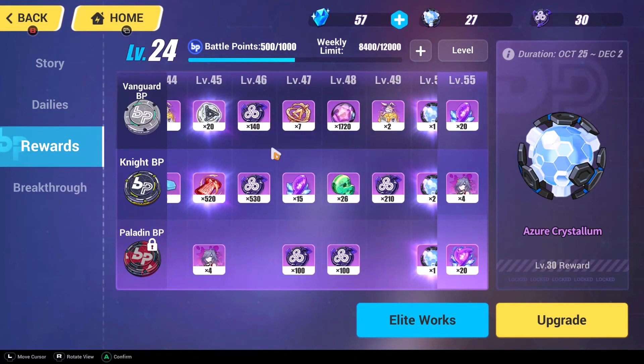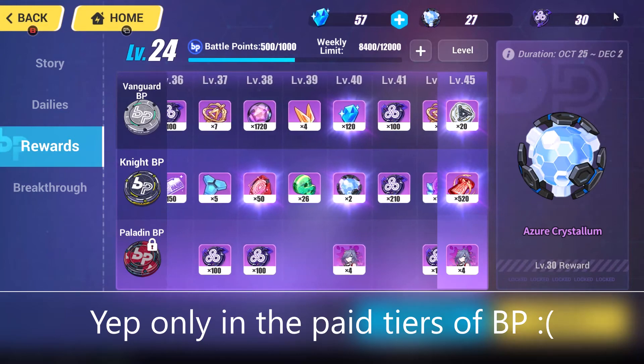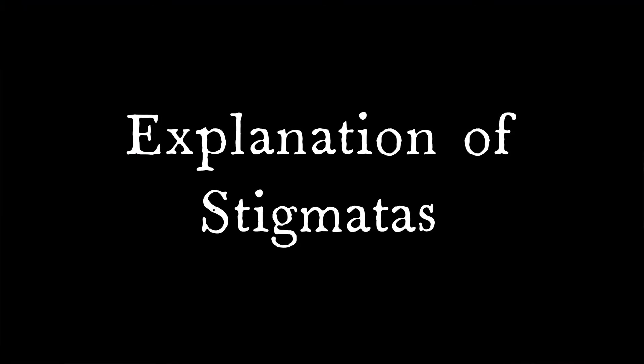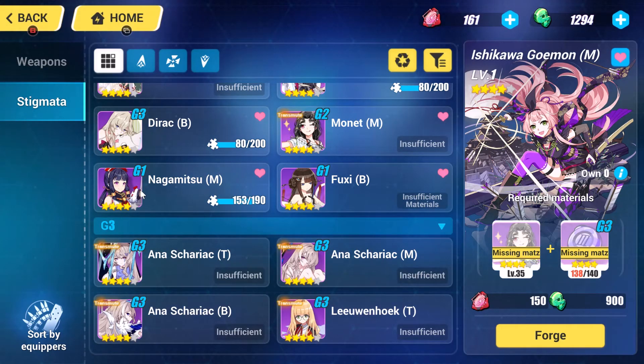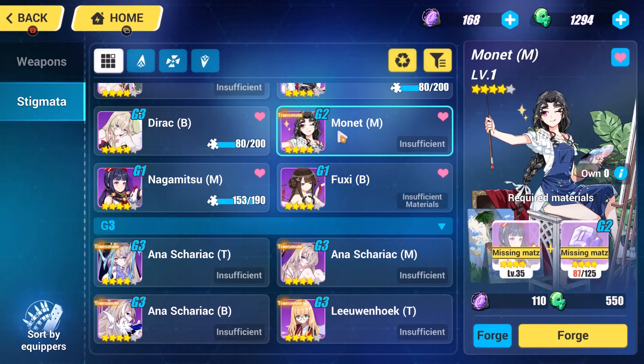I think they also show up on the second page, but I'm not sure if they appear on the free-play tier, which is unfortunate. When forging stigmatas, most of the time you're going to have to make a lower-tier stigmata, turn that one into a higher tier and so on — kind of like evolving Pokémon.